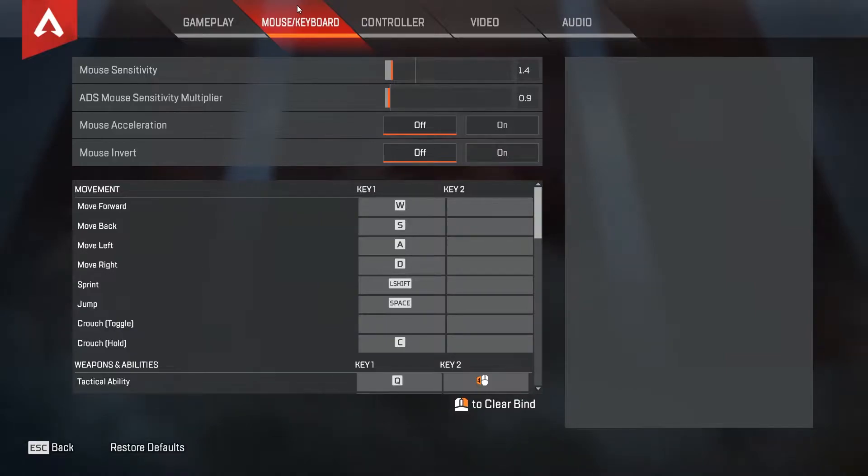Now let's move on to mouse and keyboard. A huge thing I've been seeing lately is people's sensitivity is simply too high — maybe coming from other games where you're used to high sensitivity. One tip: just lower it. My optimal sensitivity is mouse at 1.4 and ADS mouse at 0.9. Never ever use mouse acceleration, and mouse invert off.